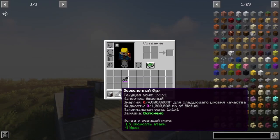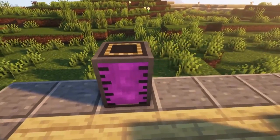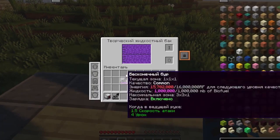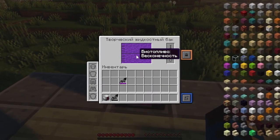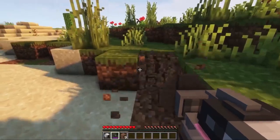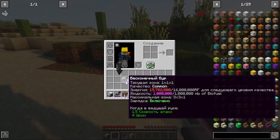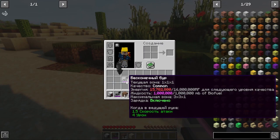Pay attention to the parameter liquid 0 out of 1 million. If you want to fill your instrument with biofuel, go into any filler, put your instrument there and it will automatically fill up as if it were a bucket. You will then be using biofuels during operation instead of spending the valuable energy needed to improve the quality of your instrument.